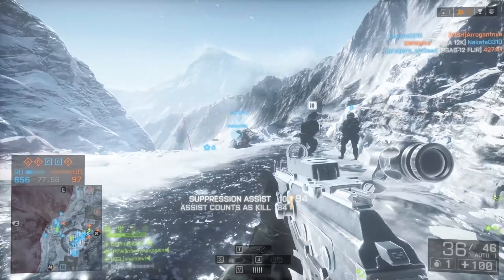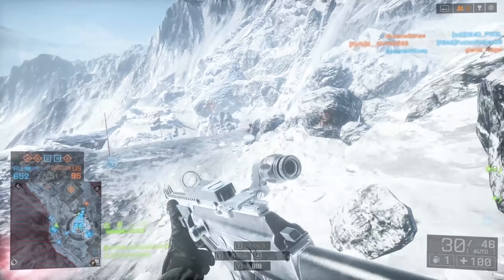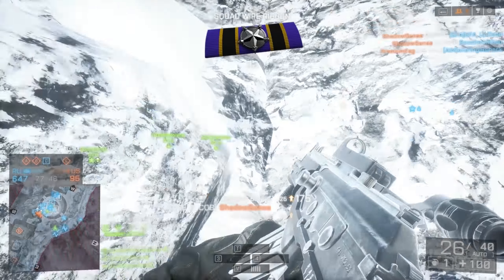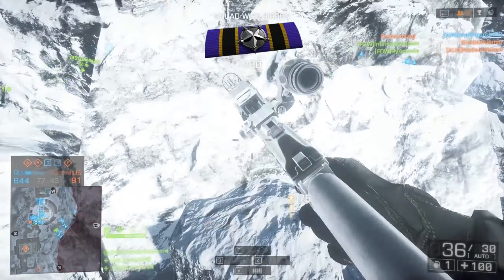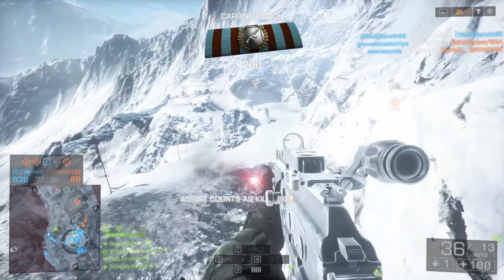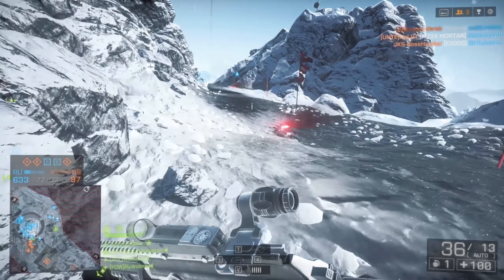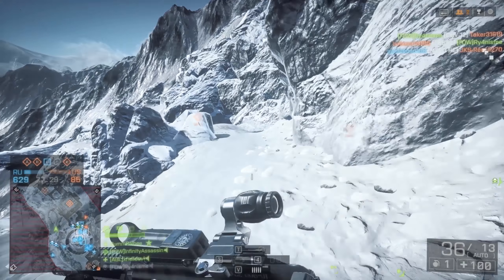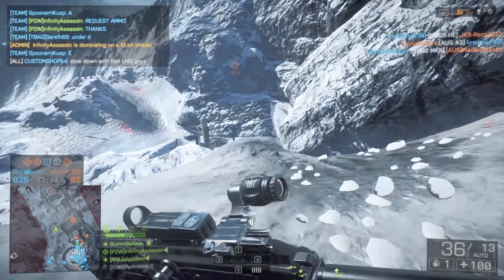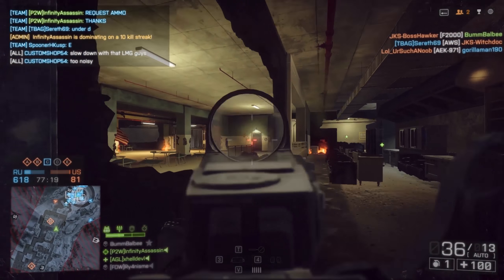This loadout worked best on Operation Locker and was decent on other infantry-centric maps. It's centered around getting behind the enemy and taking them out by surprise, which doesn't work on big open maps with lots of vehicles. Operation Locker is the map for anyone looking to get a good flank — with very limited lanes it channels players together into high-density areas, giving you the best reward once you push past a certain lane. Smoke grenades are also a lot more effective on this kind of map. Metro, Zavod, and Floodzone would also work quite well, but Operation Locker is where this loadout shines.